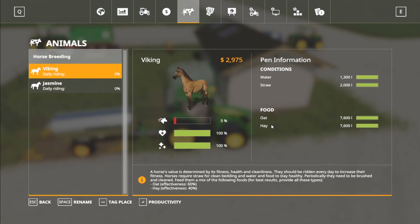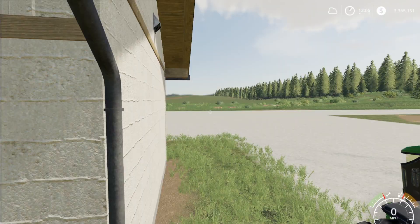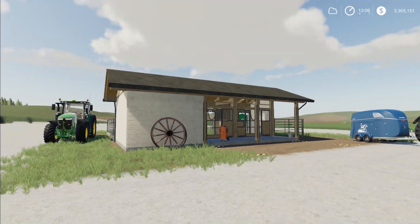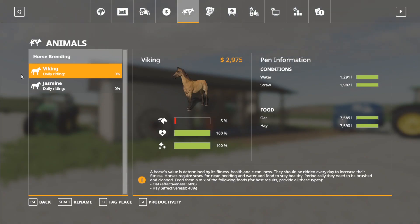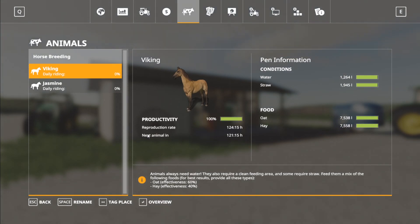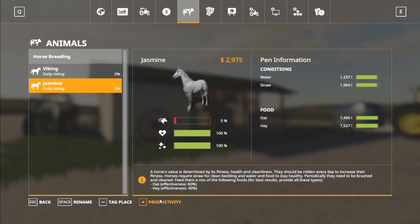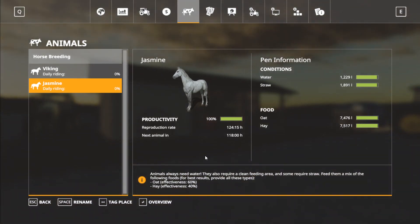Now if we go into the menu, they have everything they need. So now all we have to do is wait and fast forward some time and wait and hope we get a prized horse. So I'll go ahead and speed up the time here. I can open up productivity — next animal in 120 hours. Going back to overview — productivity shows 118 hours as we speed up time.